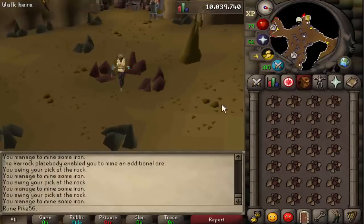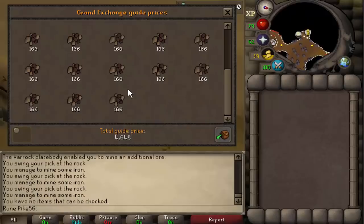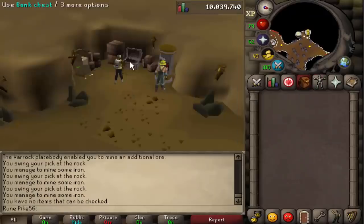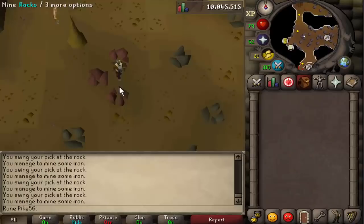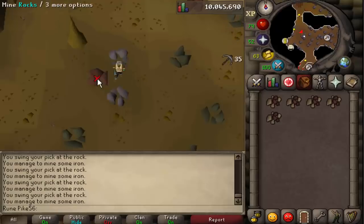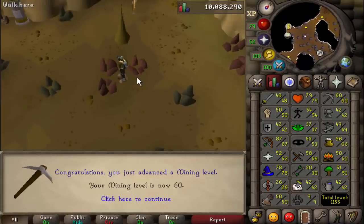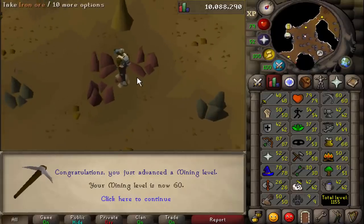There'll be no downtime - there's a bank right there. I can just bank it. And wait - I'm actually gonna make money from mining! That's 4.6K per inventory. From mining iron ore with three-tick, that's 1,270K GP per hour - I'll take it!